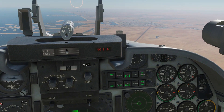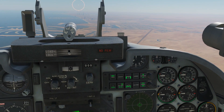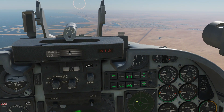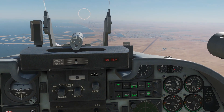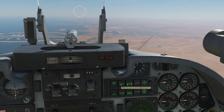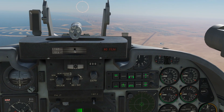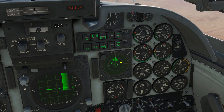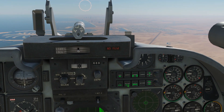Next is search. With this type of RWR, you can only look for search radars or track radars — you can't interlace both on the same screen like most other RWRs. In a real F-5, this mode apparently switches between the two automatically if a search radar locks on you, but in the DCS version that's not the case. You have to press the search button manually to toggle search mode.